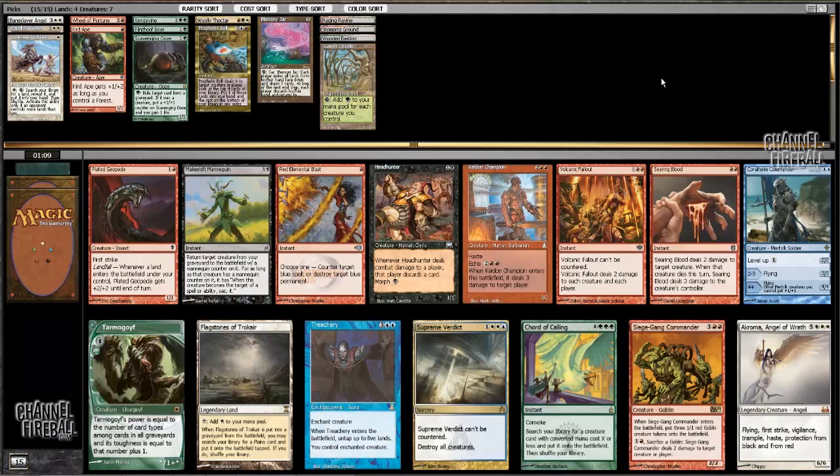Now I've got the possibility of Court of Calling — that might be really good. I also could just keep it simple and take Tarmogoyf. Siege Gang Commander obviously has really good synergy with Cradle, but it's a little bit awkward with what I have so far. Another Wrath effect — lovely for my aggro deck to see. I don't really want to pass Tarmogoyf, to be honest. There are so many cards that are just so good once you have the Cradle going, but I've got two of those already. I think I'm going to take Tarmogoyf here.